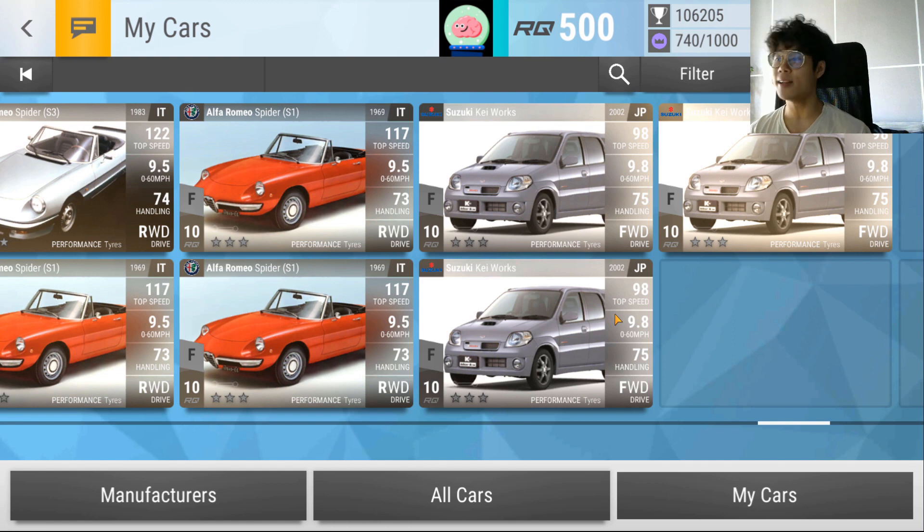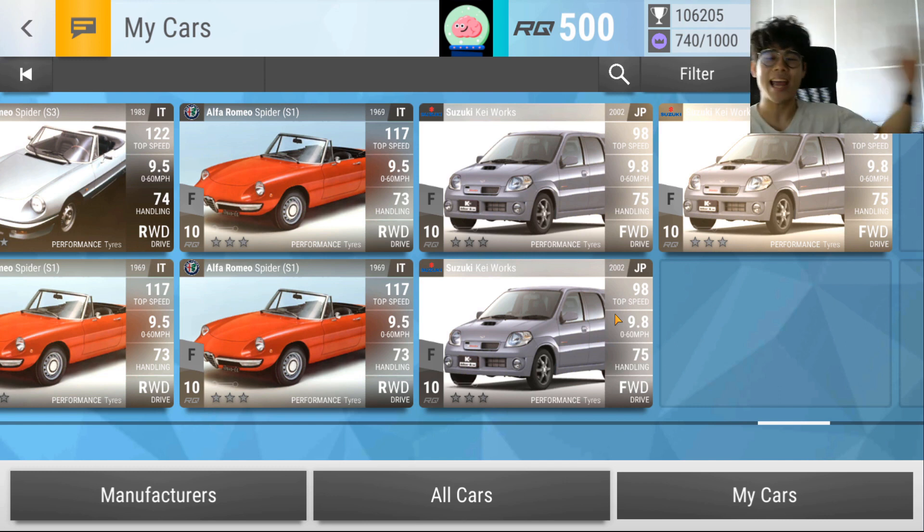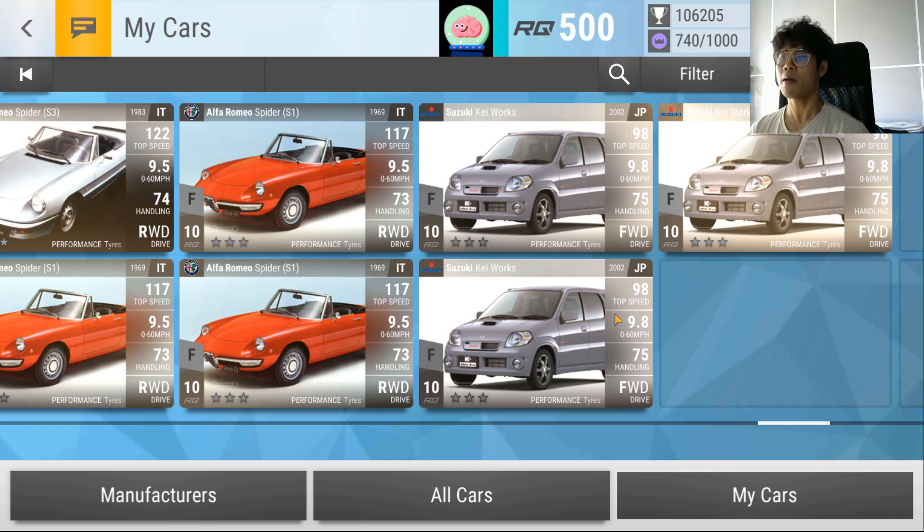Duplicates are a good indicator of which cars are more useful, because you'd only fully upgrade a car if it earns more cash in clubs, more wins in races, or more event wins. It's not a perfect indicator — RNG plays a part, like with the Lancer 037 where he only has one despite thinking it's great. But generally, having more than one of a car upgraded signals it's genuinely useful. Starting with commons, he has three Suzuki K Works.